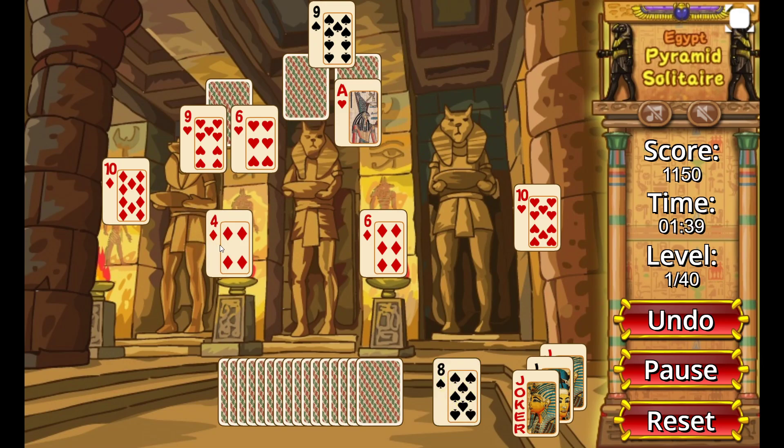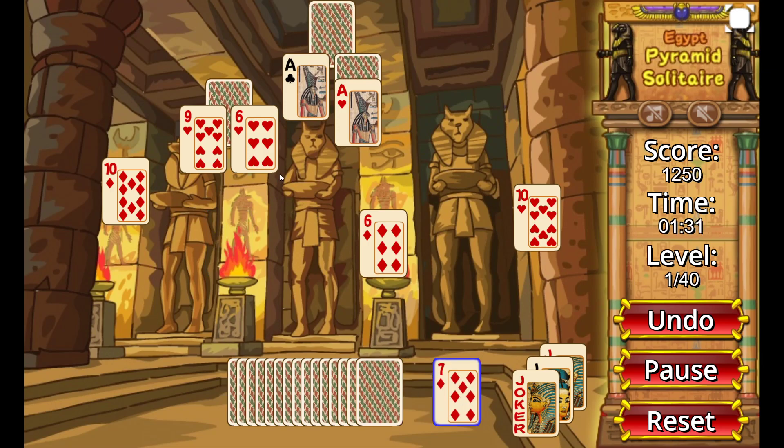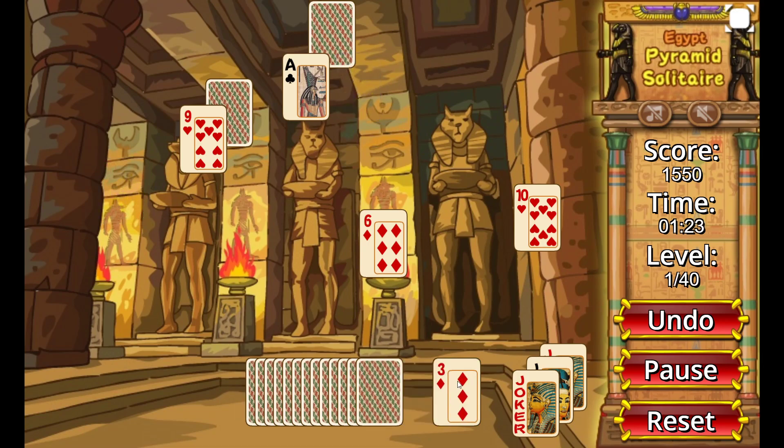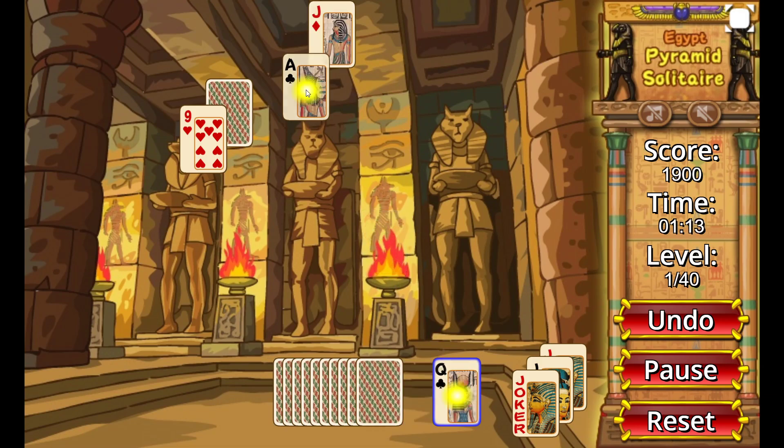Jack can be combined with the 2. I have a 4 combined with the 9. Now a couple of Aces — I'm looking for a couple of Queens to remove those Aces. A 7 goes with the 6. A Queen with the Ace. A 3 with the 10, then a 3 with another 10. There is a King to disappear immediately. The 7 goes with the 6. The Queen with the Ace.